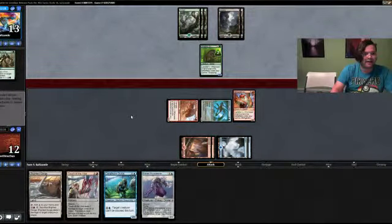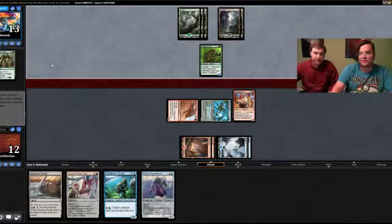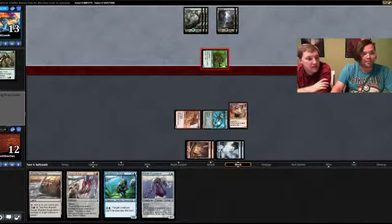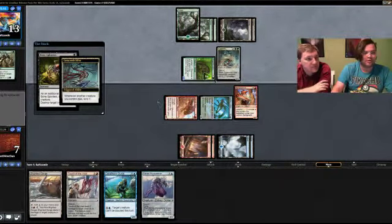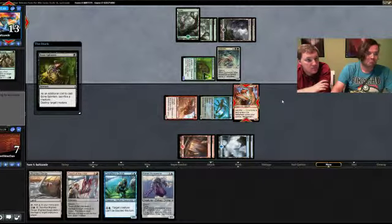Our opponent took a very high-risk high-reward play. We'll take the five — our opponent's thinking about holding back. Our opponent has only played a Snapping Gnarlid and an Earthen Arms; on the plus side that has done a ton of damage to us, but on the downside our opponent really doesn't have a board. We're about to start playing chump blockers for a 5/5 while we beat them down. It looks like they're going to Bone Splinters the worm — not a bad play.